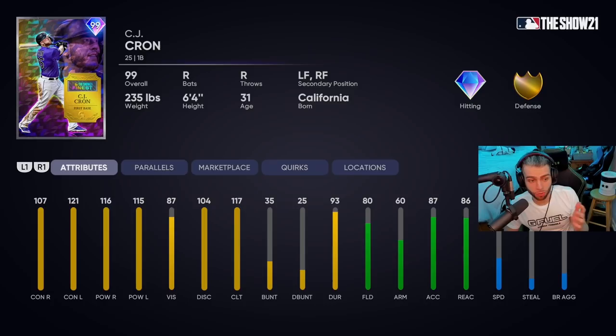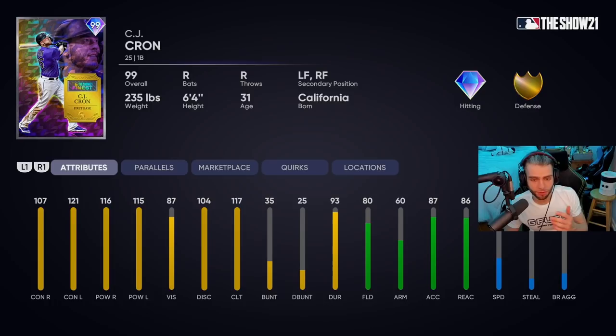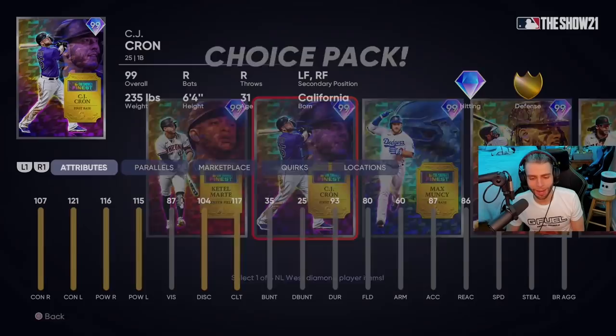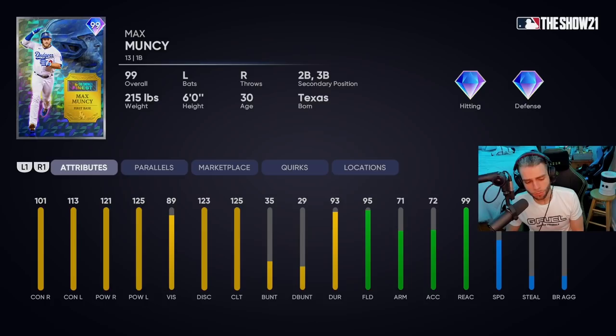CJ Cron — the man who should have been the monthly awards card. 107, 116 versus righties — good, very good, parallel system gets him over 110, 120 versus righties. Max versus lefties — feels like at least close to it. 80 fielding, plays first, left, and right — too slow for the outfield at 39 speed. 86 reaction — mid-gold fielder with the parallel system. No active quirks. Paul Goldschmidt does everything this guy does but better, and Goldschmidt has active quirks. CJ, you got done dirty man — you should have been the monthly lightning card. You definitely deserved it. I give CJ Cron a C — relative value just gets him there.